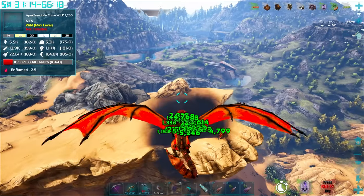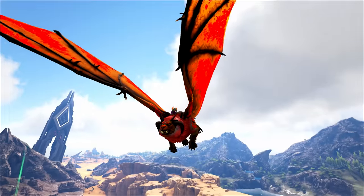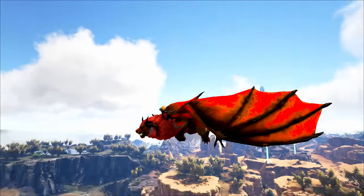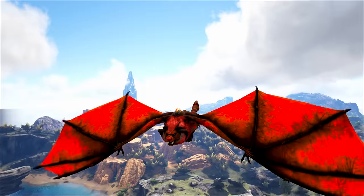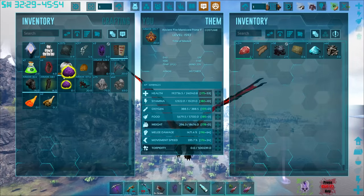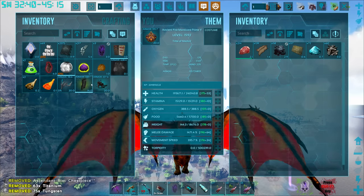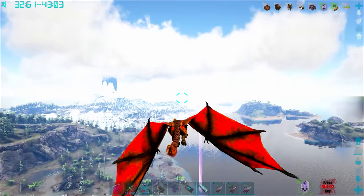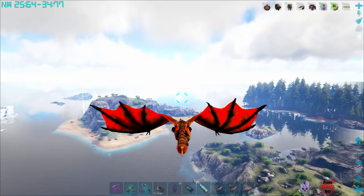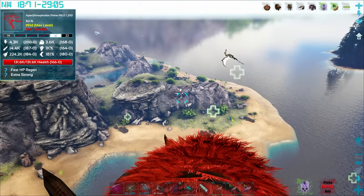It hits like a hundred thousand damage — that's some good old damage! But yeah, I kind of forgot that ancient dinosaurs summon in prime dinosaurs, and I ran away scared from my own summon, my own teammate. Anyway, we've got business to attend to.